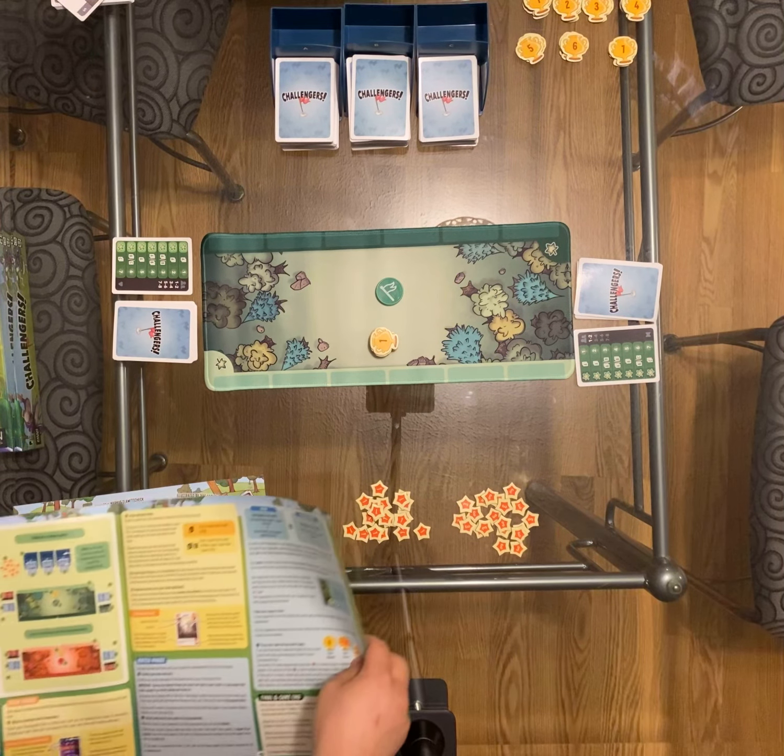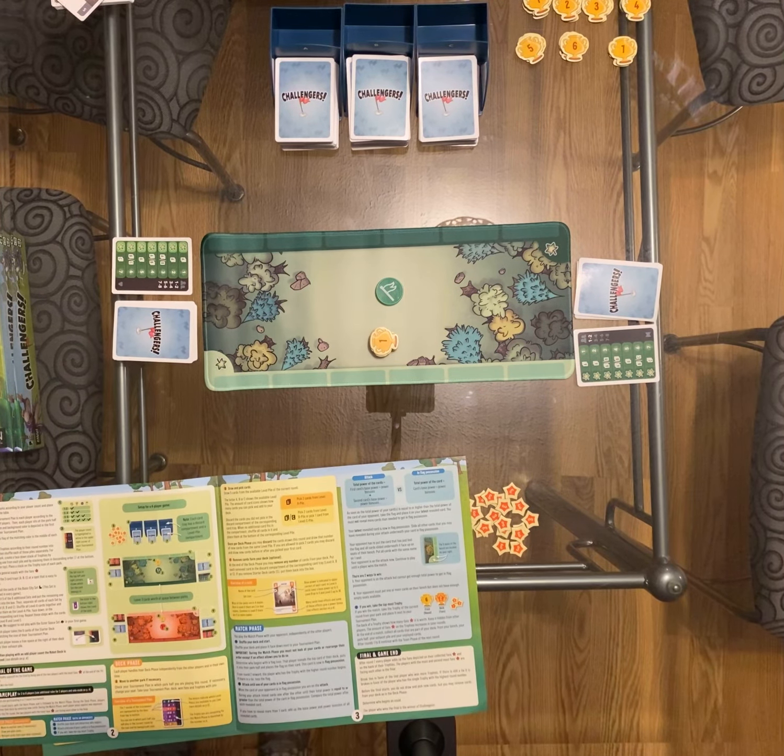Each player leaves a free space to the right of their draw pile called the exhaust space. That exhaust space is just there as a way for you to remove characters from your bench to free up space.